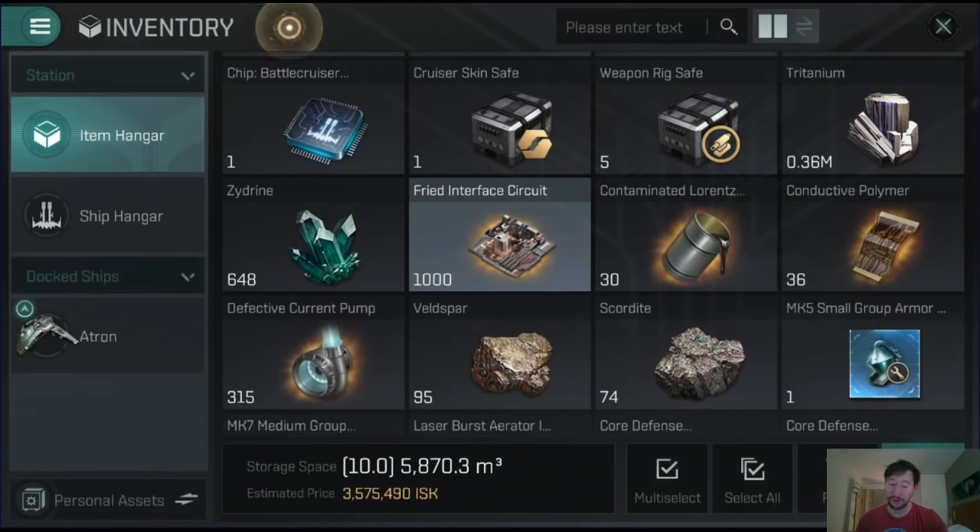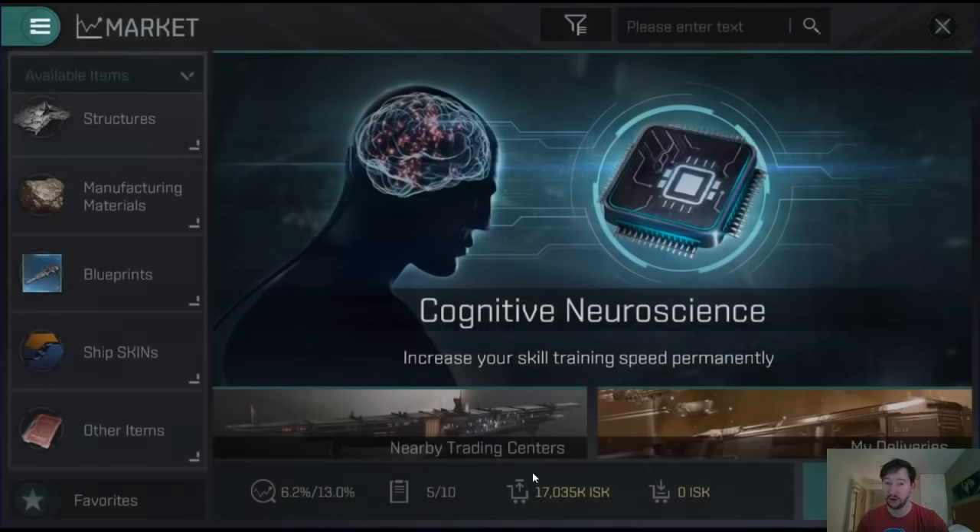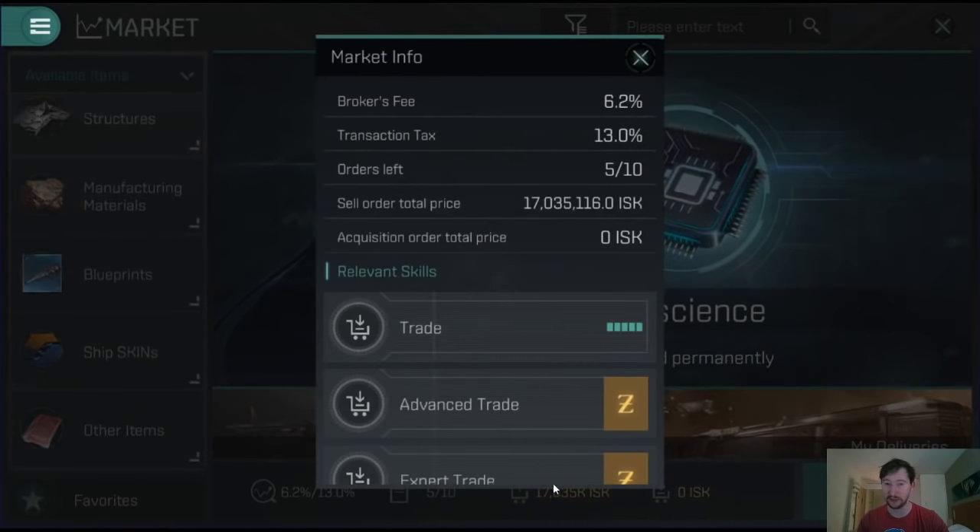Let's talk about what you can actually do with these particular skills. You can see exactly how much you're going to get taxed on the market by tapping on the bottom bar that shows your current orders. You'll see that my broker's fee is 6.2% and transaction tax is 13%. Broker's fee is the fee you pay when you list the item - so it's 6.2% of the item's value. Transaction tax is what you lose when the item actually gets sold.